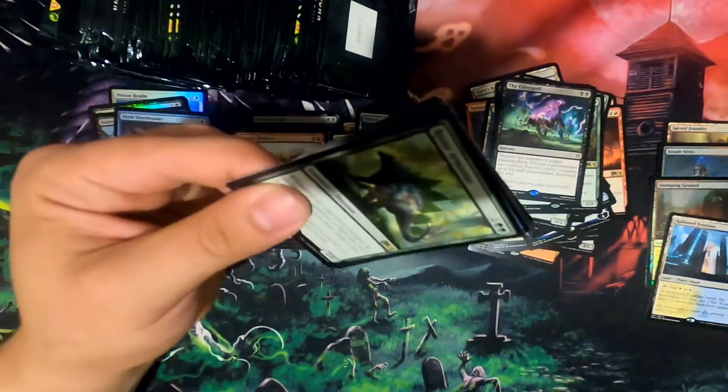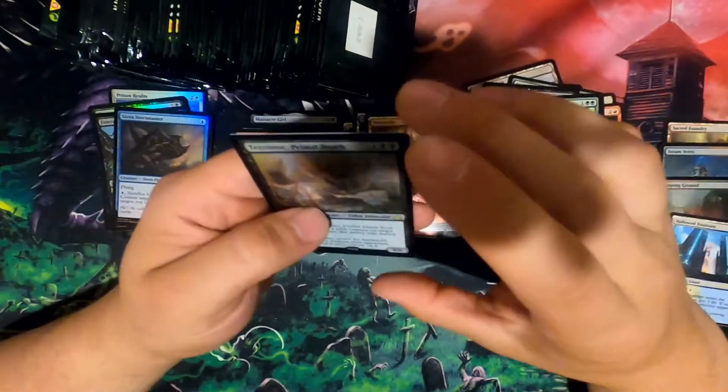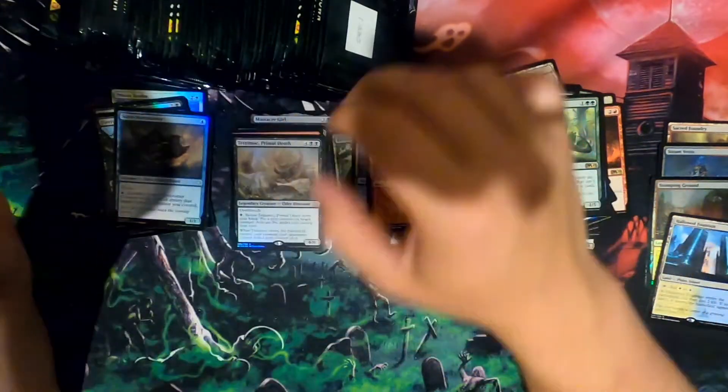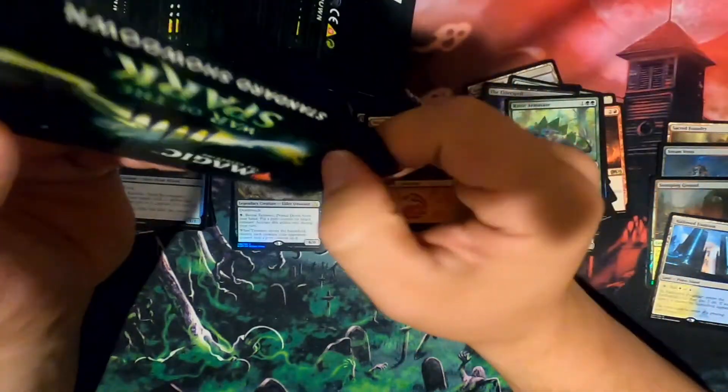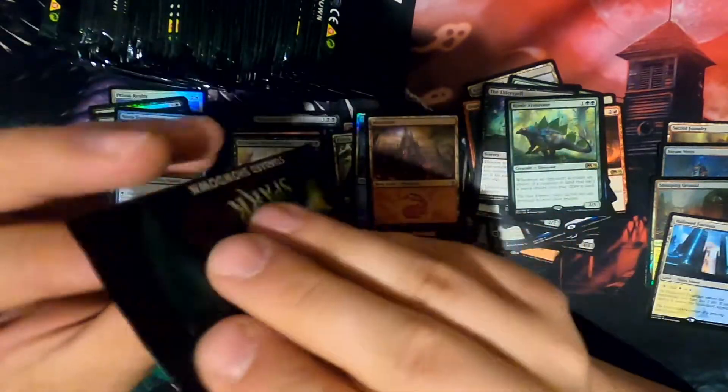It's the only one I can remember. Ooh — draw seven cards. Don't remember that one — probably because it's not good or something. Put a prey counter on target creature, only during your turn. Eat.